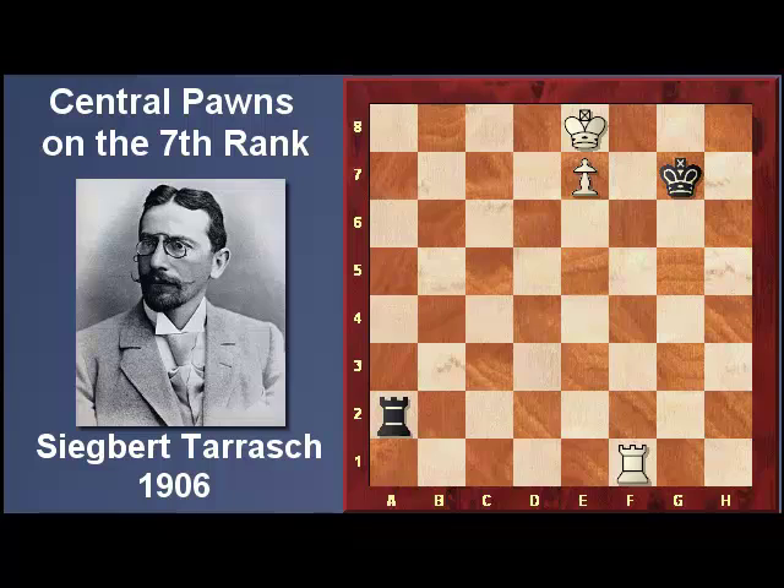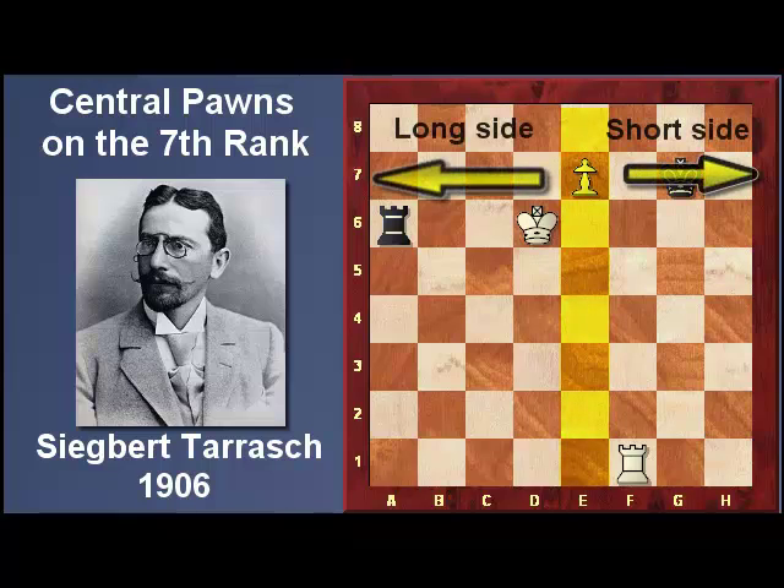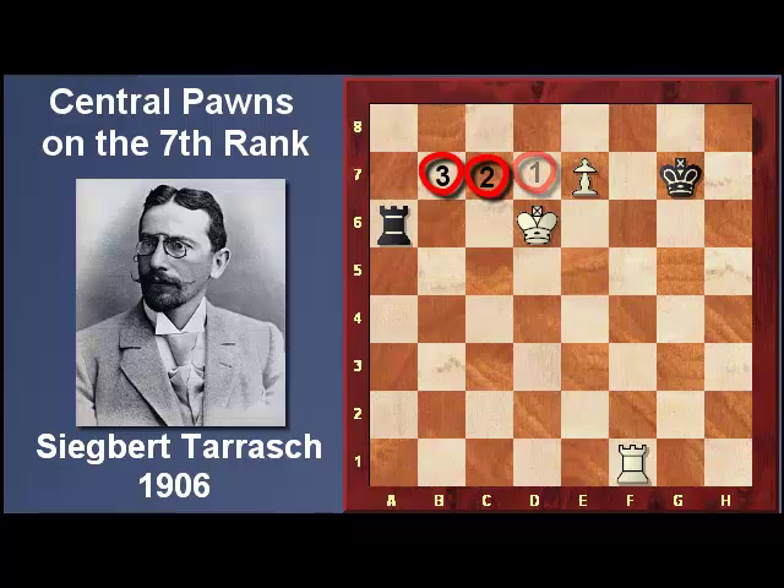How does Black play to hold this position? The correct answer is just to harass the king with checks — the king will have no time to promote the pawn. Notice the king has nowhere to hide from the checks. The only thing the king can do to stop the checks is to attack the rook. But here, how does Black hold for the draw? He simply places the rook behind the pawn, and this is a draw. Notice that the rook is on the long side of the board and the king is on the short side. This gives enough space between the rook and the pawn in order for the rook to harass the king with checks.